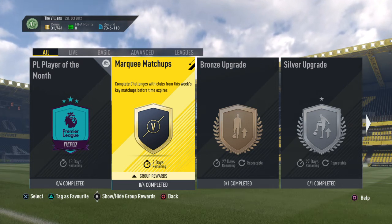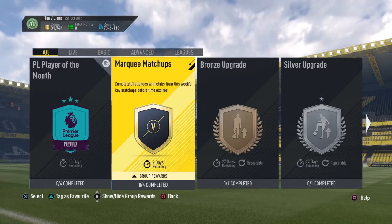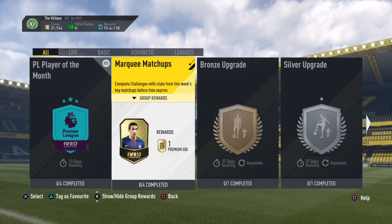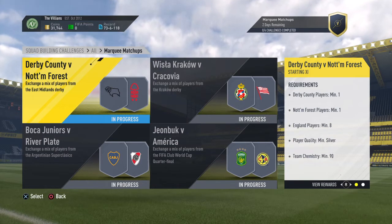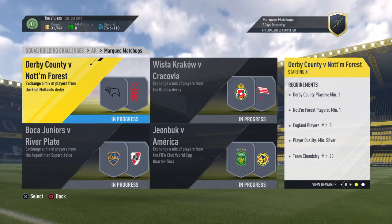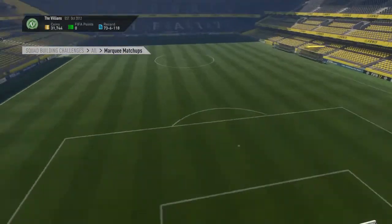Hey guys, what is up — King Flippery here — and welcome to a late marquee match-up squad builder challenge. They've put it on pretty late because of what's been happening and they've messed up themselves. The reward for doing all of them is a premium gold players pack. We got two of my predictions right this midweek: the Derby County vs Nottingham Forest one and the Boca Juniors vs River Plate one. The other two were just random, so we didn't get those. Let's go through these and start with Derby versus Nottingham Forest.